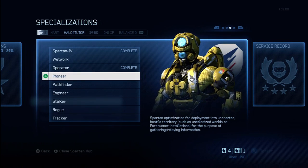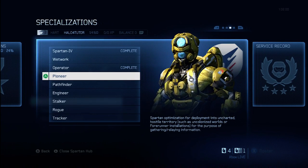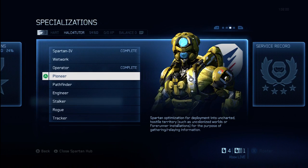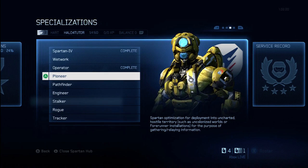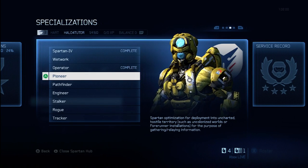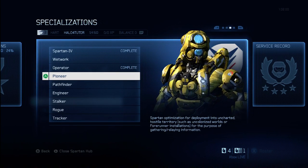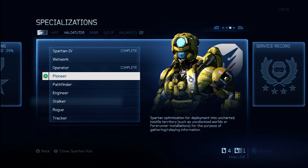Most importantly, with any specialization, the number one thing you need to keep in mind is which tactical package or support upgrade you will unlock once you complete that specialization. In this case you've got a really neat one, which is the Fast Track Tactical Package. This one's very popular, and here's why: this package will advance you in level more quickly, giving you access to more of the weapons, armor, arm abilities, and other things such as emblems and so on. Basically, anytime you use the Fast Track, you're going to get a lot more credits at the end of the game and just rank up faster.